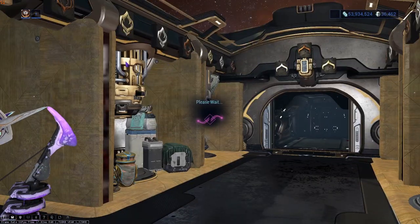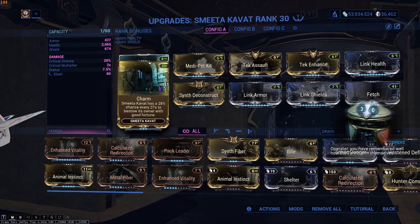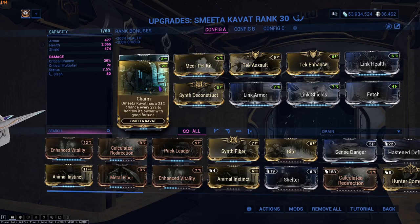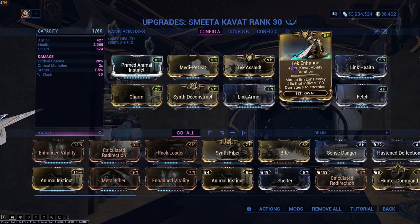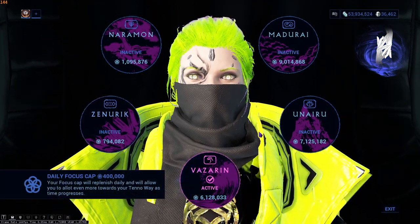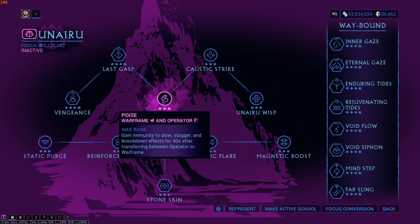Throughout this whole thing, here are some tips. Run Smita Kavat and make sure you have Charm equipped, because you can get the Affinity Boost which basically makes everything super easy. Run Tech Enhance — that makes the Affinity Proc last longer. And if you don't have Prime Sure-Footed, just slot your Naru and you can use this Prime Sure-Footed clone. You will have to press 5 every once in a while, but it's worth it for Prime Sure-Footed for free.